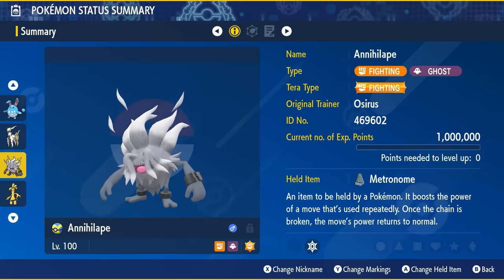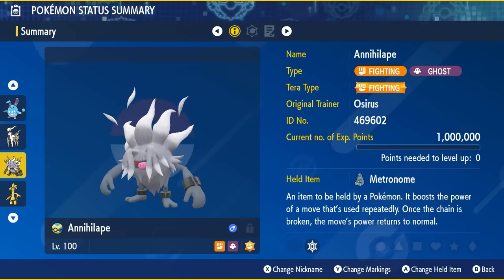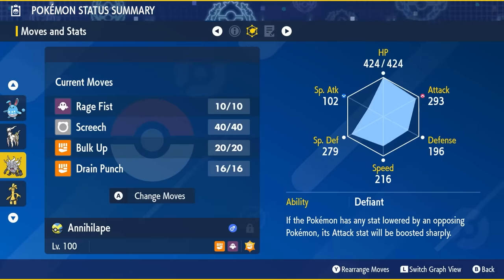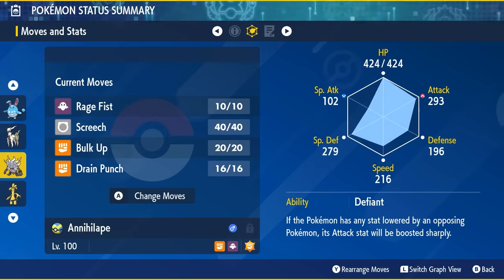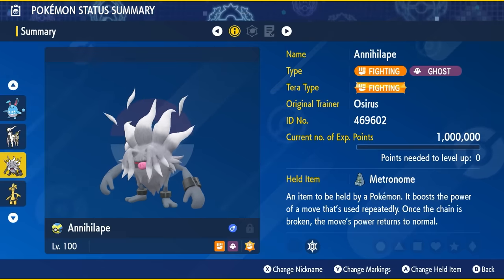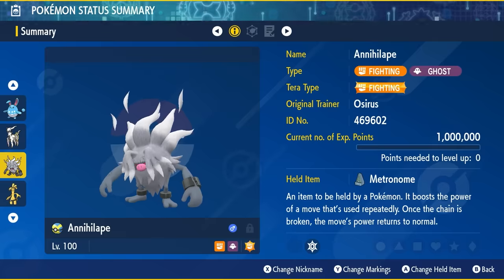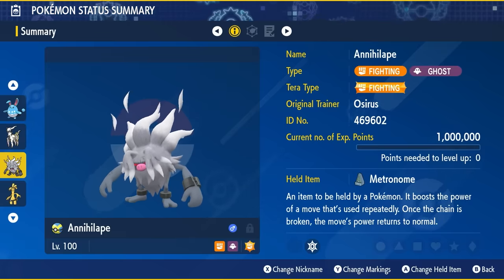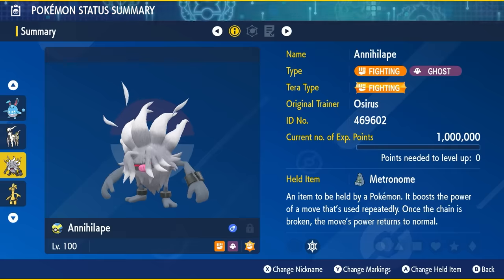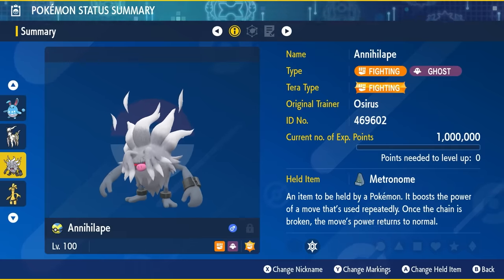Next up is Annihilape — a recommendation I can't leave out of these videos. Give it a Fighting Tera type, Metronome as the held item, Level 100 and hyper trained, with the move set of Rage Fist, Screech, Bulk Up, and Drain Punch. Use the Defiant ability with an EV spread of 252 HP and 252 Attack with an Adamant nature. It's a very solid, bulky Pokemon with good offensive presence. You can also build a second one with a Ghost Tera type for flexibility between Fighting and Ghost typing across different raids.